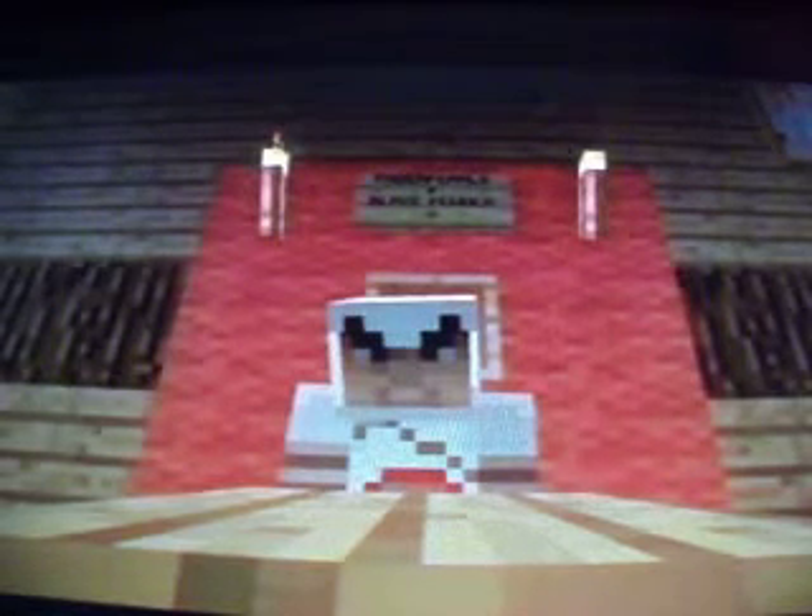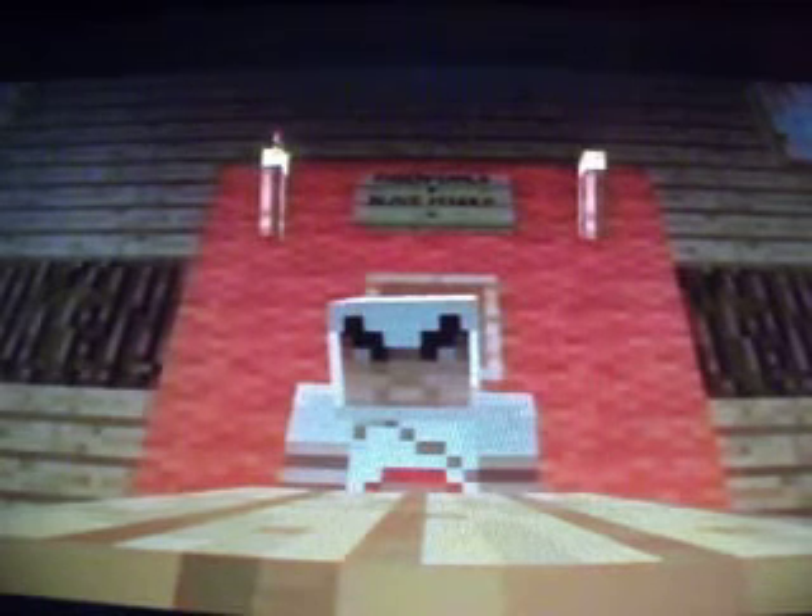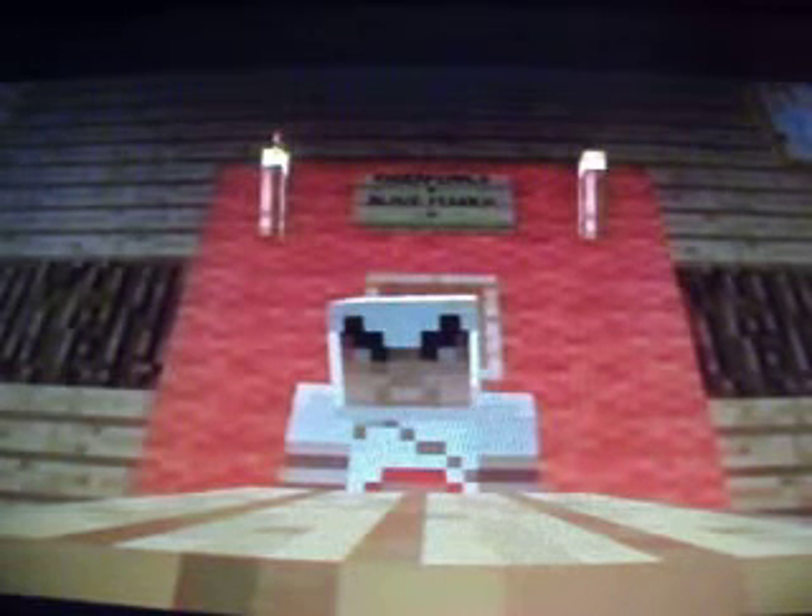Now as you can see here at the back behind him — his head's sort of covering it up — there's an item frame. You can put stuff in item frames: you can put like a sword in an item frame, you can put anything in an item frame. So if you want to put a map in an item frame, it'll actually show the map, and that's really sweet.